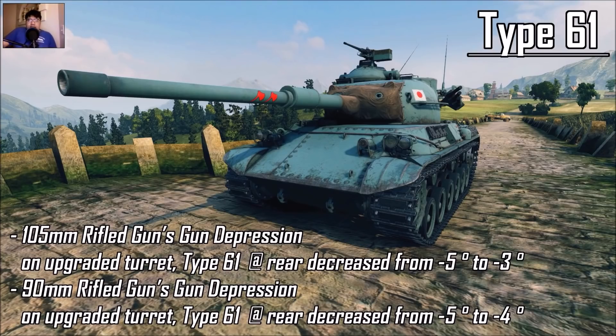The Type 61 has an HD model, but the gun depression for the rear got nerfed from 5 degrees to 3 degrees — no gun depression at the back, same for the 90mm. The main problem with the Type 61 is you don't have that many shells — like 20 to 30 rounds. It spams a lot and reloads quickly, but you run out of shells fast. The STB-1 has around 40 rounds, but that's the problem with this tier 9.